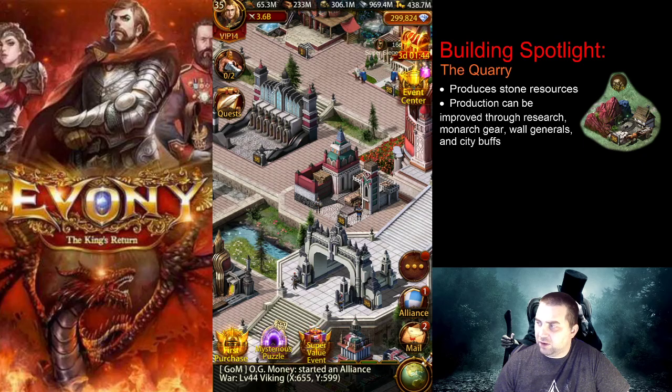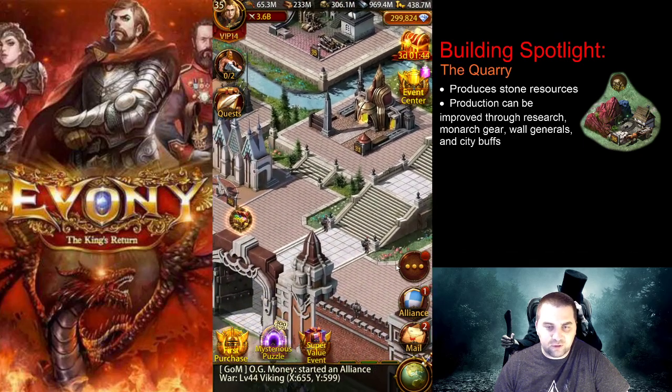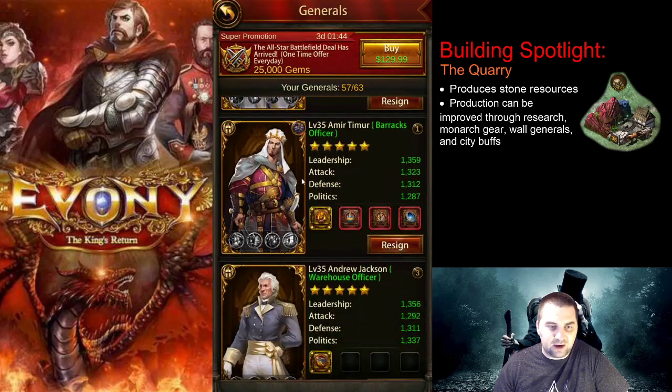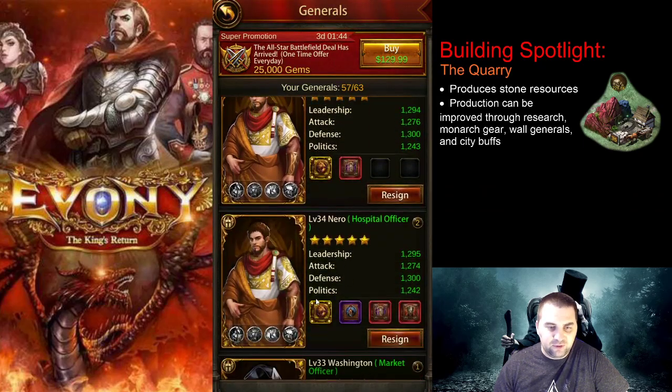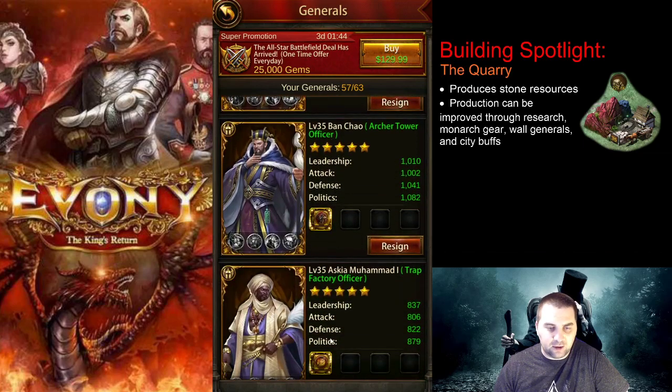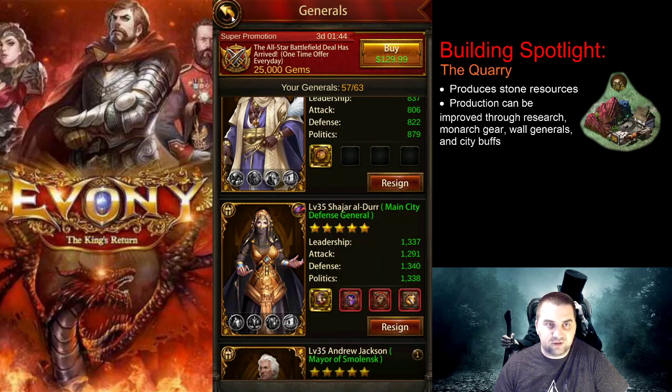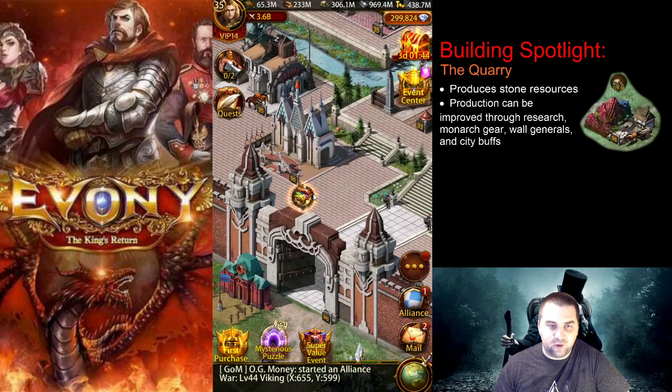Those are the main sources of production increases. You could also have a wall general like Shajar that increases production by 100%. Just remember to keep your wall general defensible with gear equipped, even if you do want to use that 100% increase on your wall.